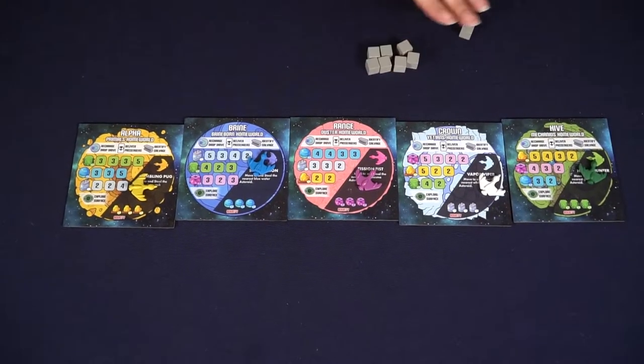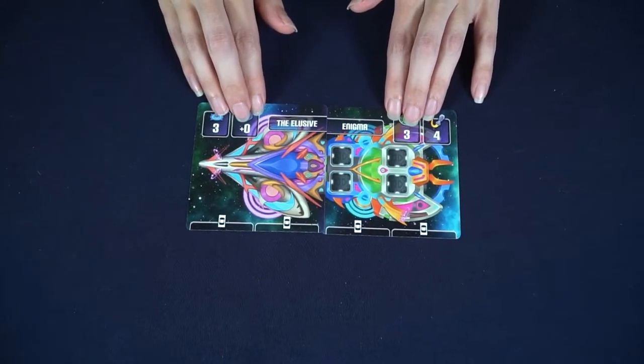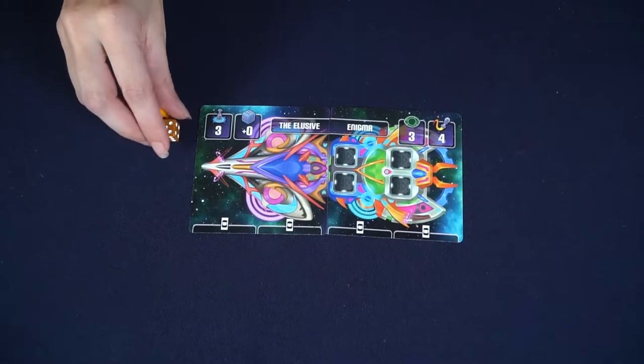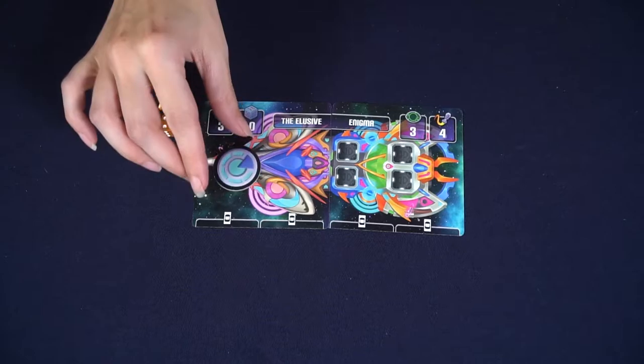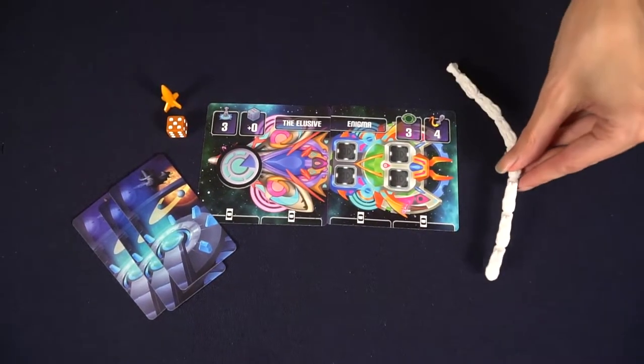Depending on the number of players, take the markers: in a two-player game you'll have eight, in three-player add four more, and in four-player add another four on top of that — but set all extras aside regardless. Each player gets their own player board area, consisting of a front and back of their ship, dealt out randomly from the card decks so you always get unique and interesting spaceship combinations.